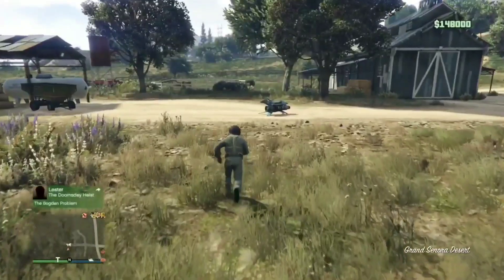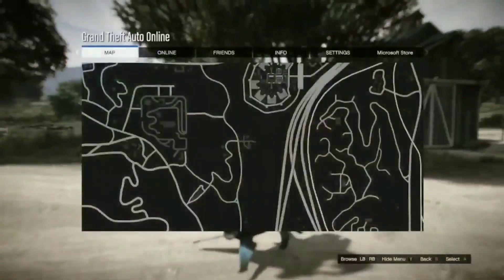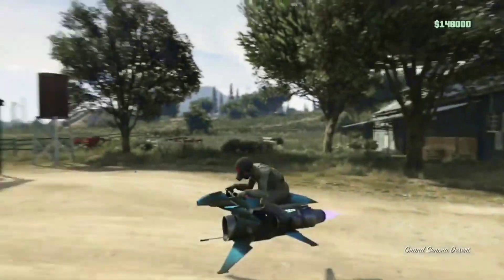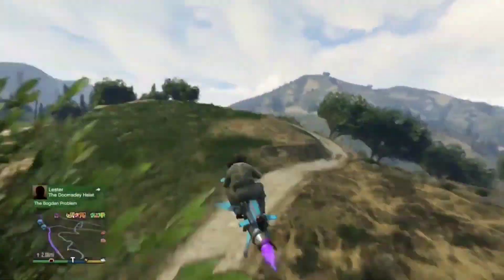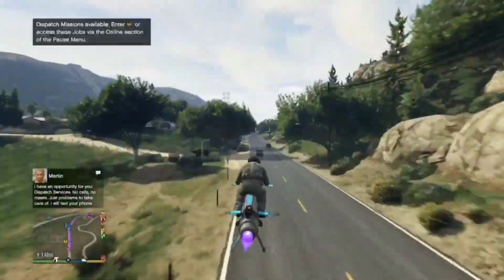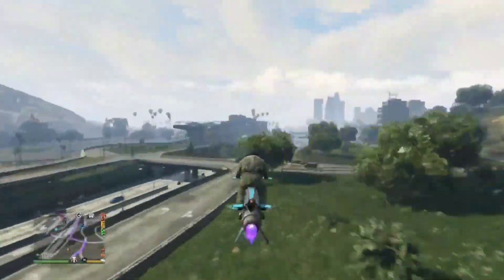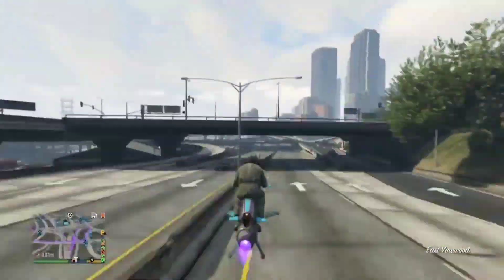Once you walk out of the bunker, make your way to your auto shop. I'd recommend something like an Oppressor to get there quicker. If you're on old gen, you might as well do the disconnect job teleport — it's a lot quicker. It's up to you, but I prefer just flying over to the auto shop.